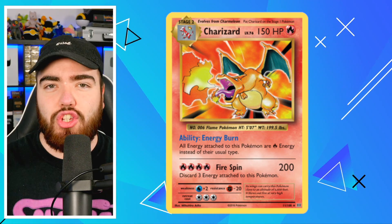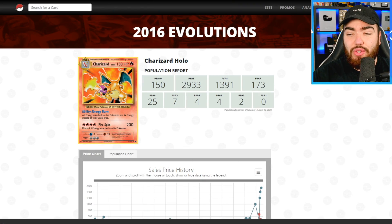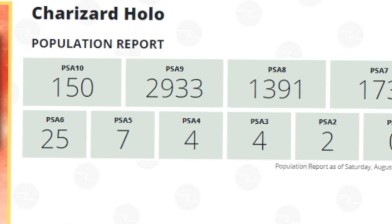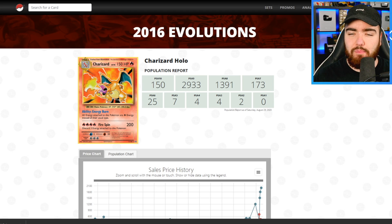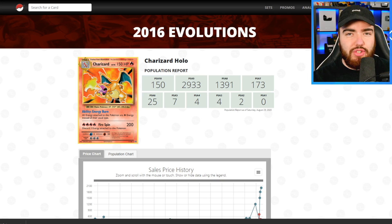There are so many of these cards in circulation. However, the print quality is just not good at all. In terms of the Charizard holo, you'll see there are 2,933 PSA 9s out there, 1,391 PSA 8s, but there are only 150 PSA 10s. This is just absurd. So while this set is a reprint set and it's completely modern, the PSA 10 holo Charizard is still super hard to get. So in this pack battle, if you do pull that card, you automatically win.